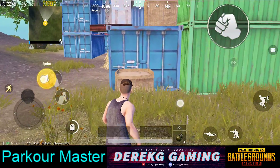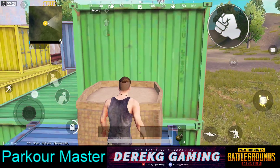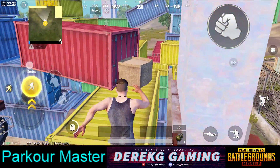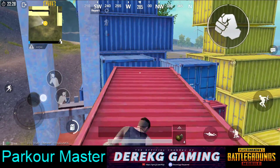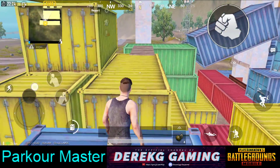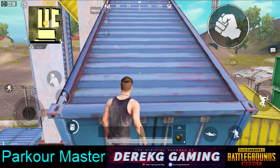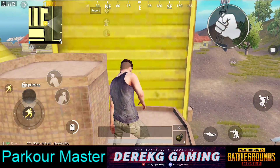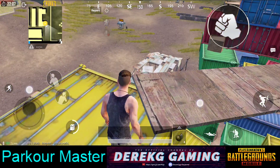First we're going to be showing you the most common method. I've shown you this method one or two times before, but for anybody who's new to the game and doesn't know how to do this yet, this is how you climb to the top of the parkour course in training mode. It's basically a combination of jumps and vaults — not too bad. This is definitely the most well known method, a pretty linear progression. You kind of just follow where the course takes you, keep climbing up, and eventually you will reach the top.